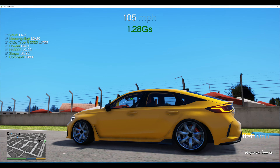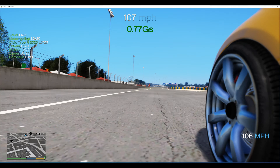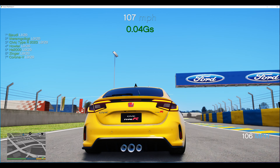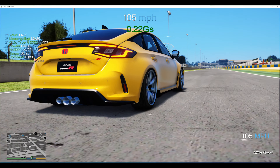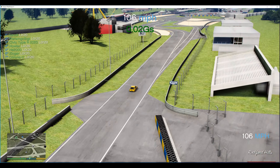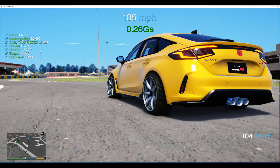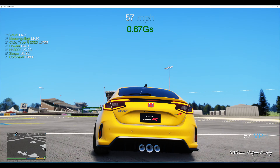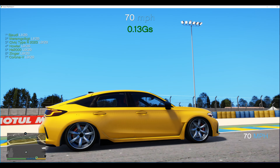It looks fantastic — absolutely fantastic. The Honda Civic Type R 2023, absolute godsend. He's put in high-quality exterior, high-quality interior, high-quality textures, real mirror reflections — which I noticed when I sat in the car — custom handling, hands-on steering wheel, working four doors, hood and trunk that work, breakable glass. It's just absolutely incredible.